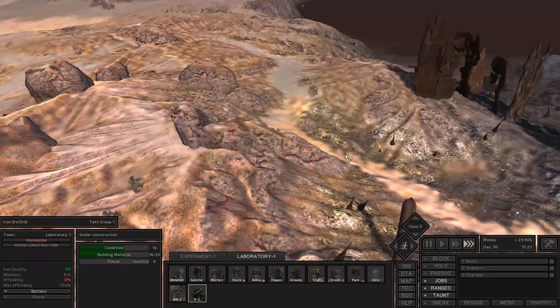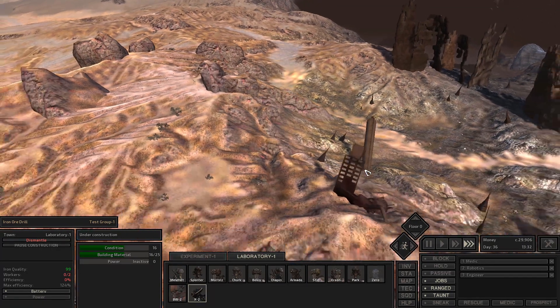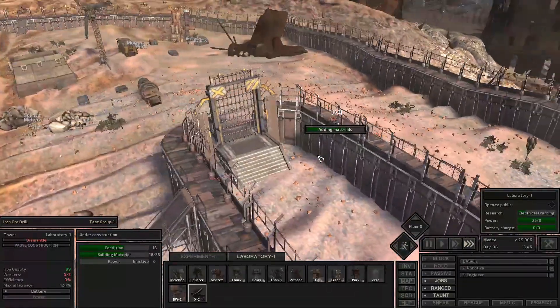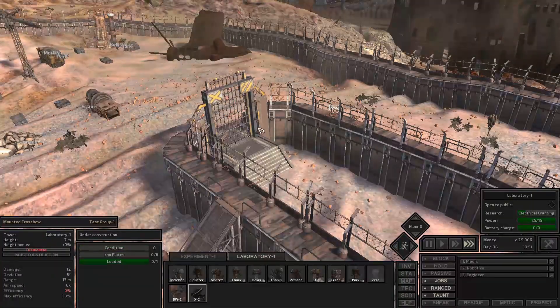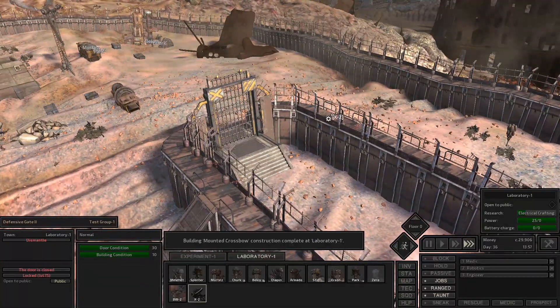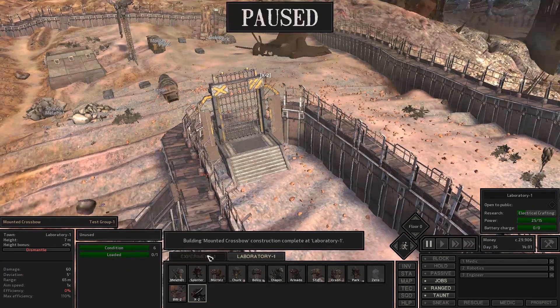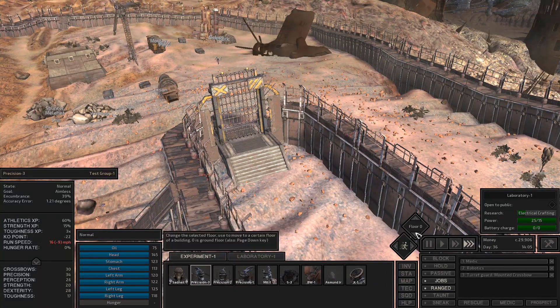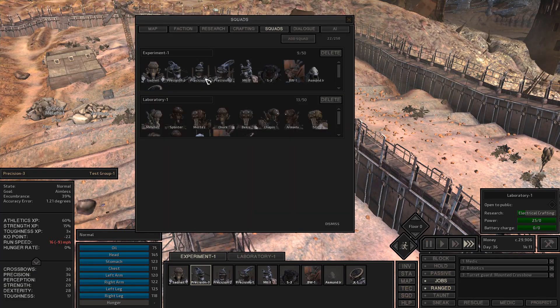I think I can see about six paladins. We are relatively protected now because the walls are done - the gate should hold pretty well. Let's have Precision 3 go up and man the crossbow and switch him over to the lab. Because he's a skeleton, he's never going to have to stop manning the crossbow because of food.